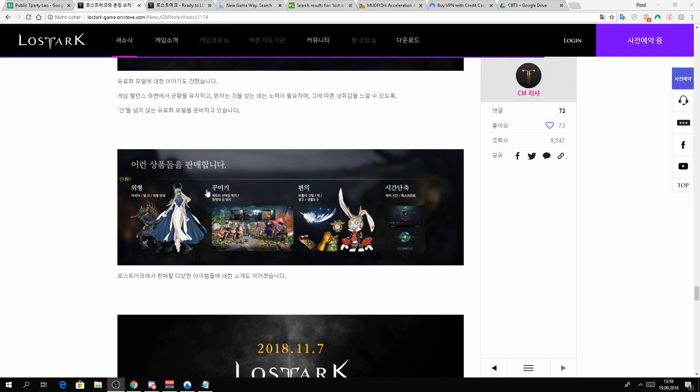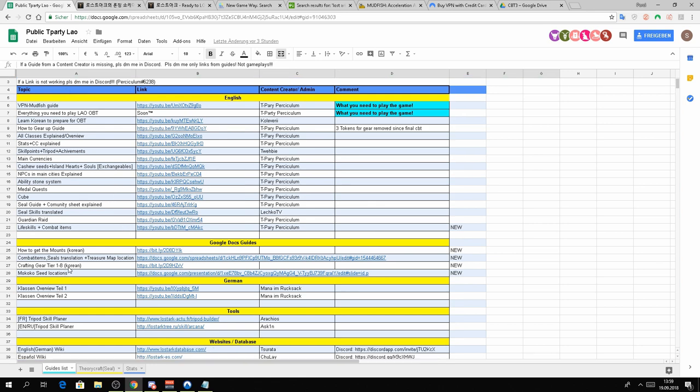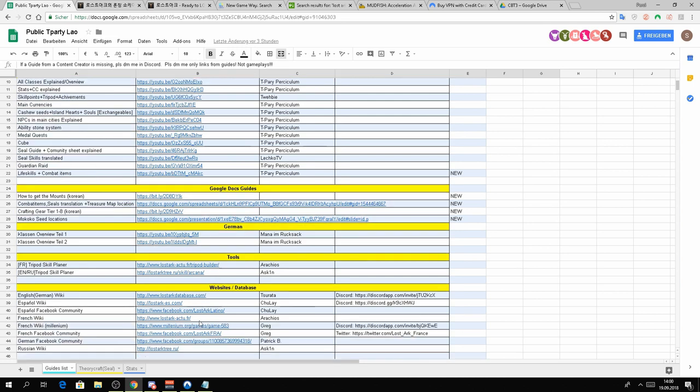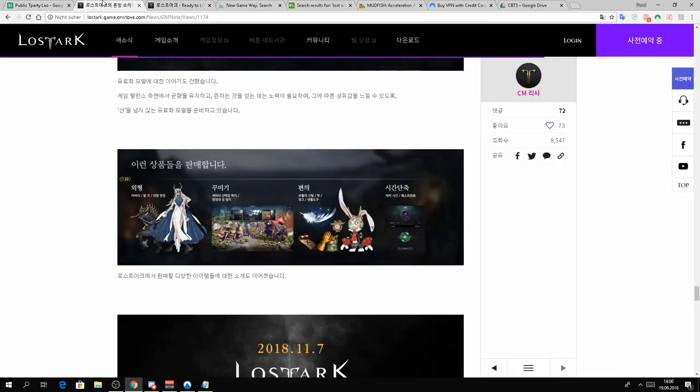Also a quick info here guys — this is our collection of guides, so there are not only my guides but also other guides and Google Docs. I added those yesterday. Some of those, especially the Mokoko seed location guide, are really awesome for all those achievement hunters. We also have guides in different languages and tools like the tree pot planner. If I miss anything or if one of those links doesn't work, just DM me in Discord or message me here on YouTube. Also there are some community websites for different languages, so check those out.